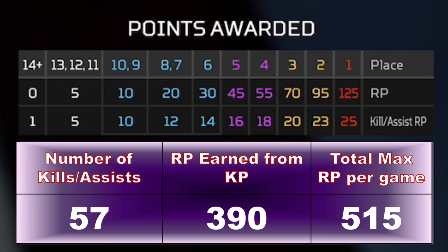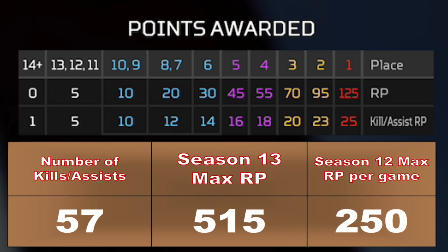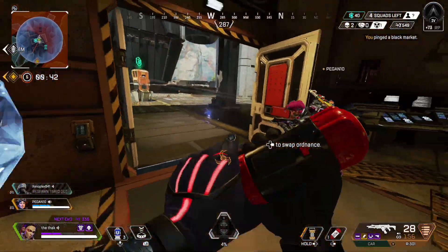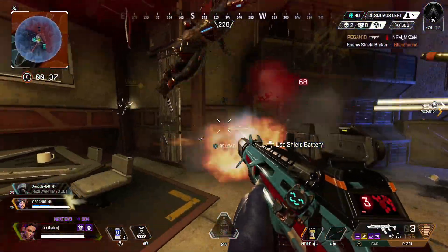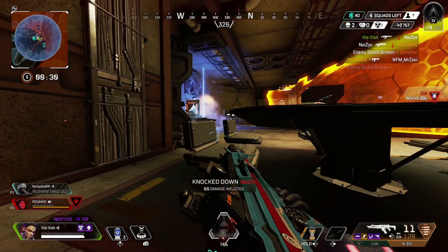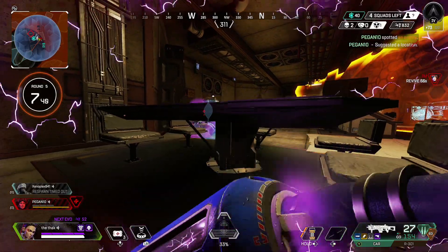That's the maximum mathematically possible. If you compare this to Season 12, which had a maximum cap of 250 RP, you can see you could technically earn over double the RP this season per game. I am basing this on you killing someone in the same rank as you. Of course, you're not going to get 57 kills in a game — that's just an extreme view of what Season 13 could give you compared to Season 12. Getting 57 kills in a ranked game certainly isn't realistic unless you're cheating, so let's look at something a bit more realistic.